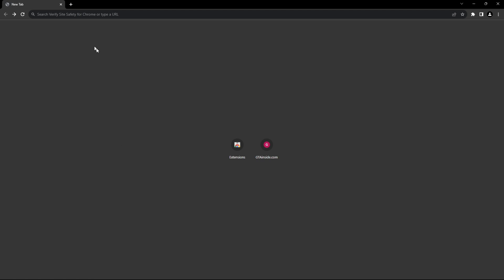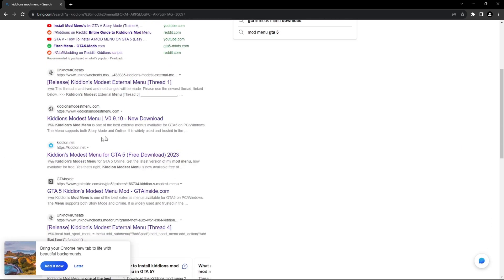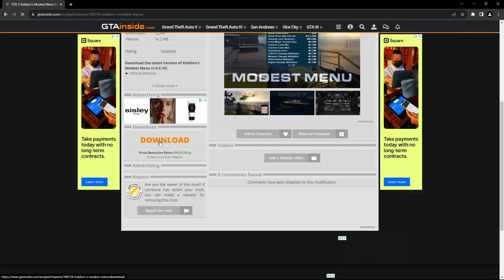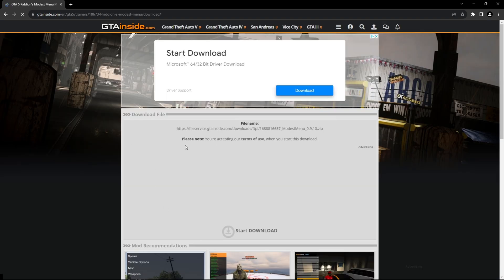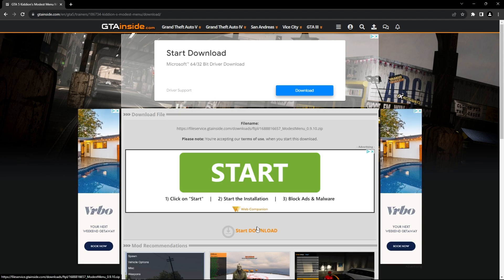If that doesn't work, just follow the instructions I'm doing right now. You want to type in 'Kiddion's mod menu', press enter, then scroll down until you find the GTA Inside site. Once you find it, click on it and press download. Scroll down to find the download button, press it, and close any advertisements.